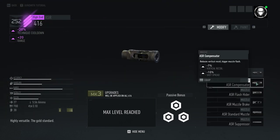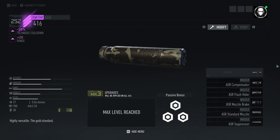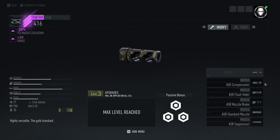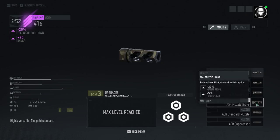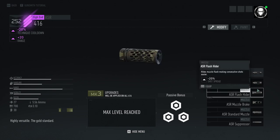For muzzle devices, we've got the compensator, the flash hider, muzzle brake, and a suppressor. I don't notice a huge difference in recoil with any of them — they all seem very similar in performance. I do think the compensator is the best overall because you get a little bit less vertical recoil and less shot spread. The flash hider gives you a lot of shot spread reduction, but I use another attachment that also gives me less shot spread, so it's a little superfluous.